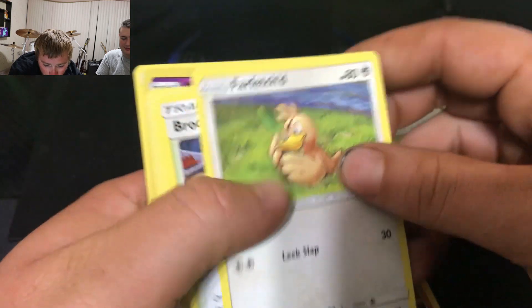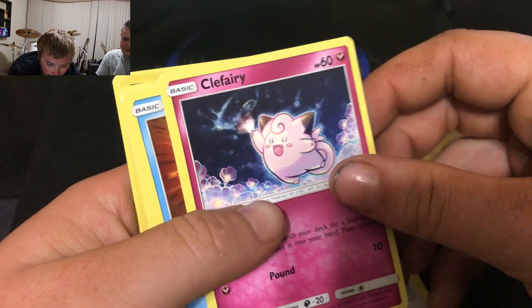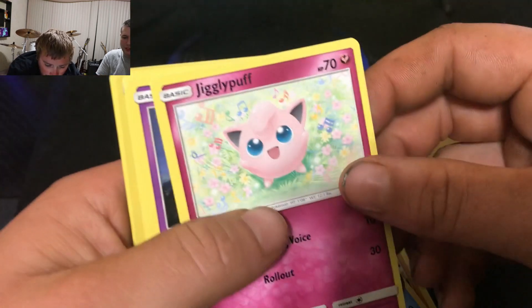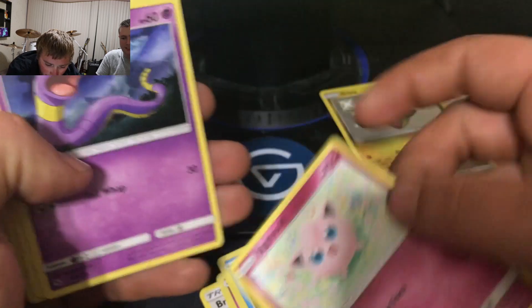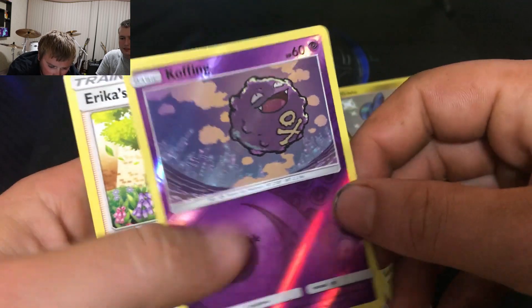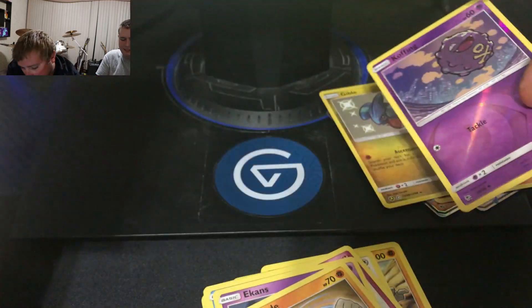Graveler, Farfetch'd, Brock's Pewter City Gym, Clefairy, Staryu — hopefully you'll get that Charizard — Jigglypuff, Ekans, Geodude, Koffing, and Erica's Hospitality. Garbage.